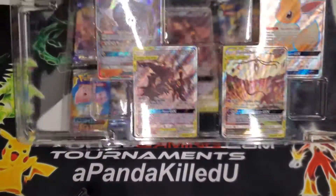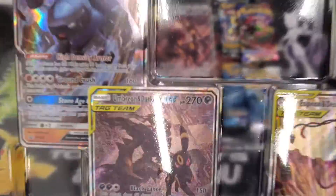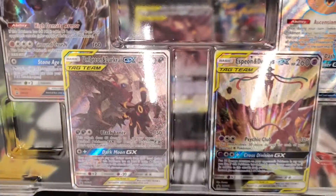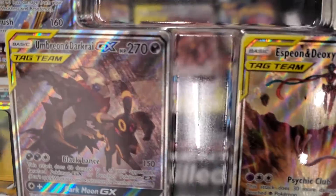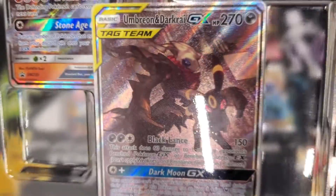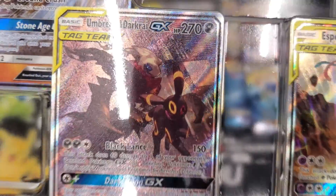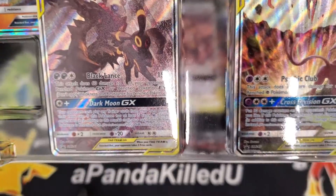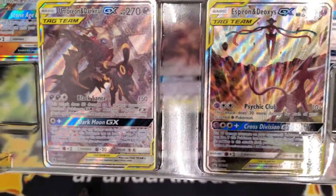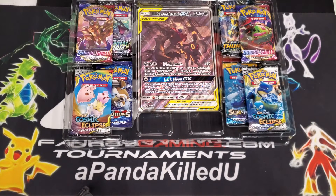Jeez, right off the bat the promos - we've got the promo cards: Deoxys, Espeon, Umbreon, and Darkrai. Umbreon and Darkrai - maybe Darkrai is cool but these two cards, damn. Damn.